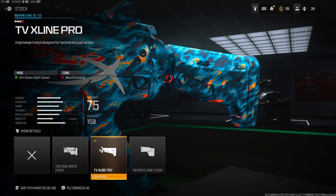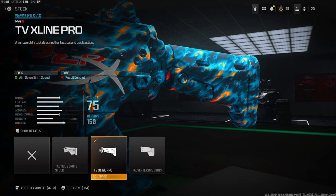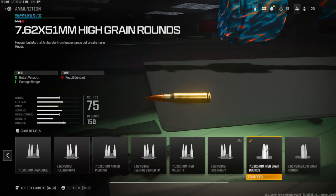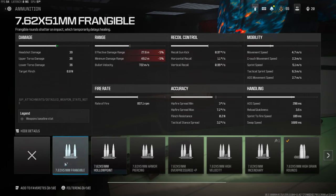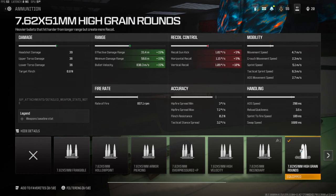On the stock I'm going to be using the TV Xline Pro for amped-on sight speed. This is an LMG so you do need this — it does give you a little bit of loss to your recoil control so keep that in mind. On the ammunition we're going to be using the high grain rounds for bullet velocity and damage range. I feel like every time I put this on any gun I kill in one less bullet. It takes your effective damage range to 33.4 meters — not great but better than the 29 meters without it.